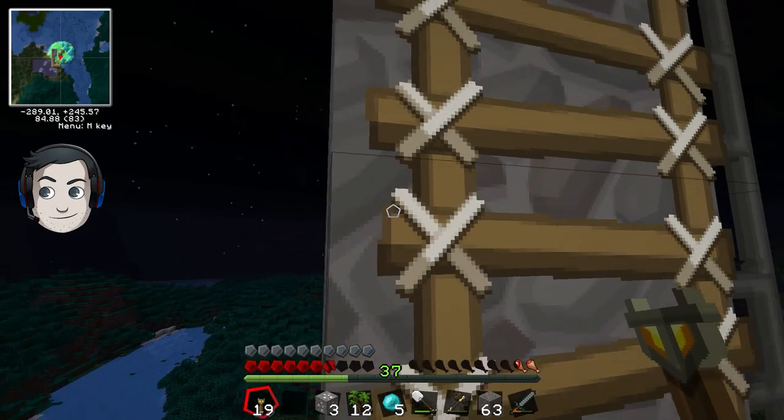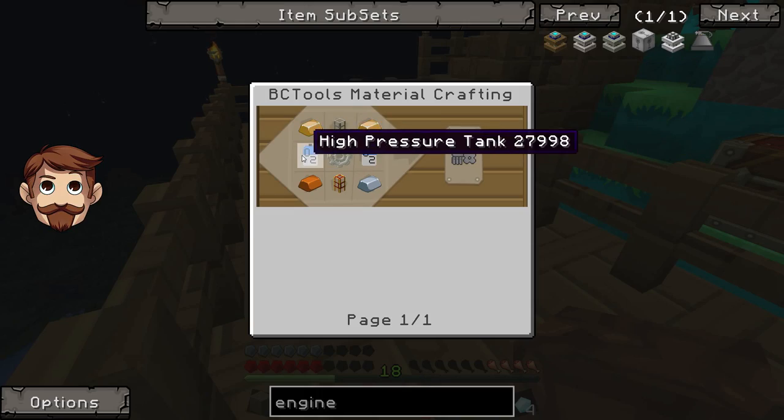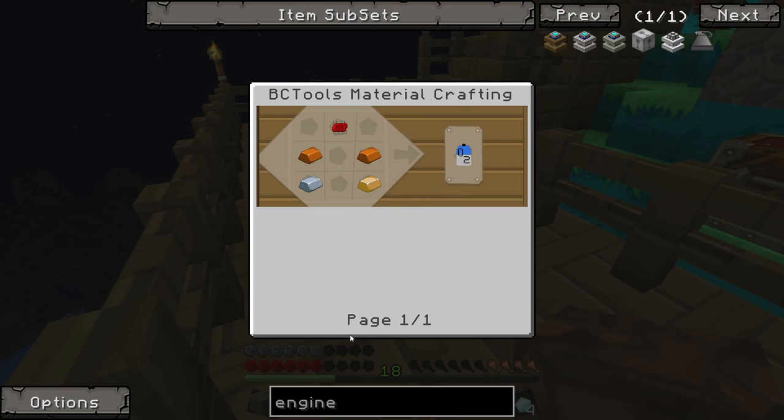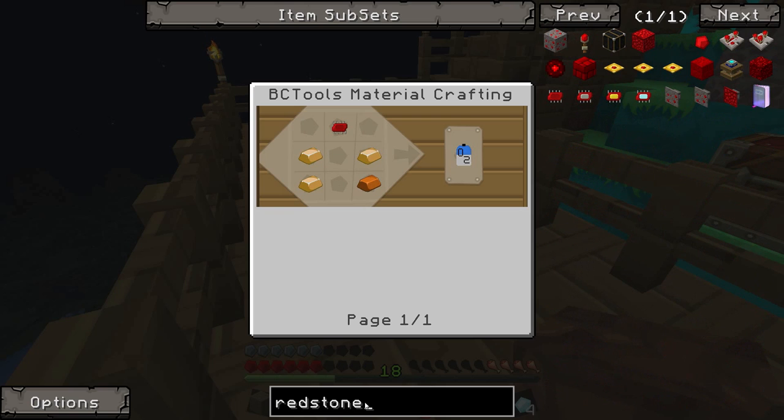There's loads of weird stuff in this. You don't even know how to make a redstone chipset - what the heck's your problem? How do you make a redstone chipset? I don't know, I just thought maybe you knew. There it is - redstone chipset. I'm pressing on it but nothing happens. Maybe try clicking on it instead.